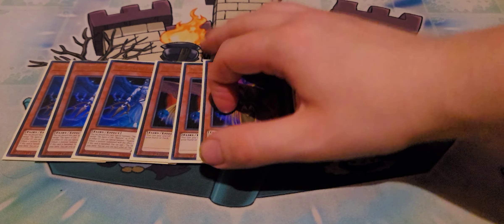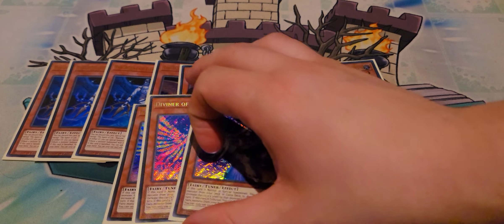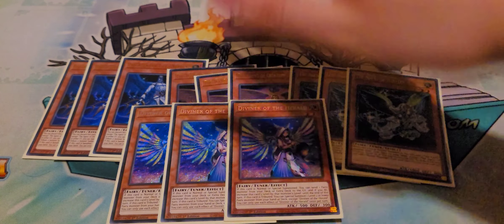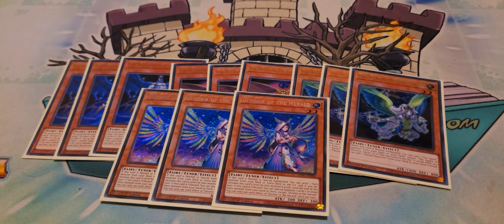We're also playing three copies of Agent of Creation Venus, three copies of Agent of Creation Earth, and three copies of Diviner of the Herald. These are all your starters and extenders that you pretty much need — any of these pretty much facilitates a full combo. Diviner of the Herald, in quite an unpopular opinion, is the worst one. I think I might cut one Diviner just to make this deck a rounder number — the deck is 42 or 41 but super consistent. I think if we put it down to 40 it will be just a tiny bit more consistent.